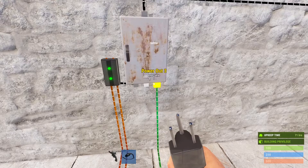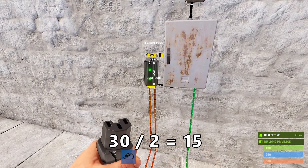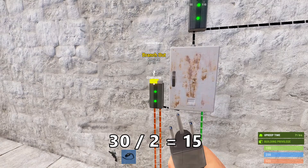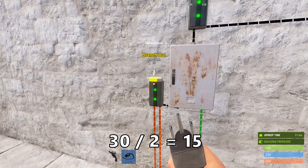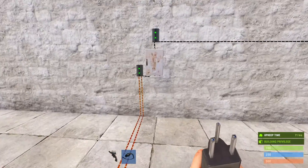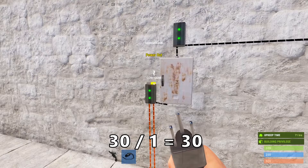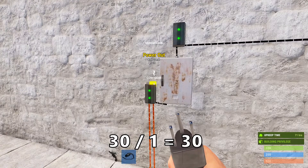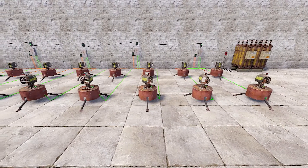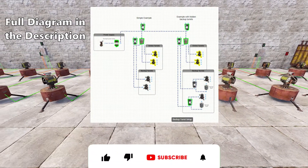When one of the turrets is destroyed, the power will now be split in two. 15 watts going out is enough to power the first backup turret, but not yet the second. Only when the other turret is destroyed as well and all power is going to the backup branch, the second turret will come online. If you repeat this 6 times, you have 12 turrets with 12 more backup turrets in total.